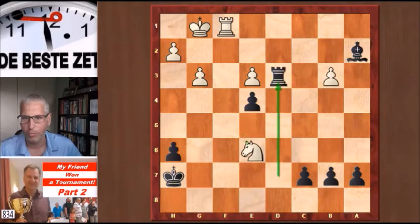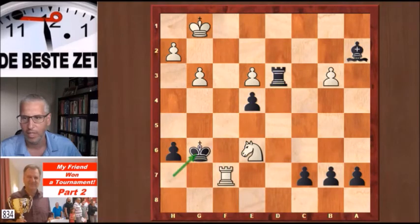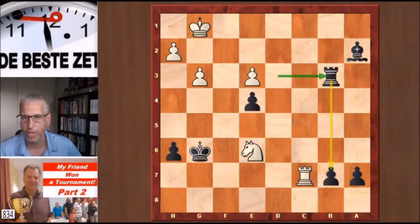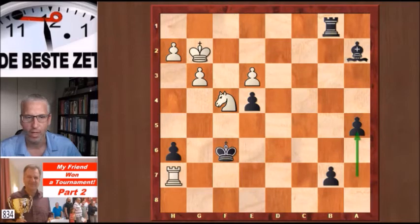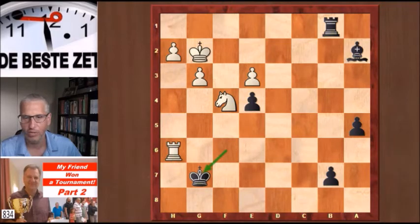Knight e6, rook d3 check, king g6, and white takes on c7. Black takes on b3, protecting the b7 pawn. Knight f4 check, king f6, rook h7 — attacking the h-pawn. Hans gave a check, king g2, and a5 on move 38. Past pawns must be pushed, also at international master and grandmaster level. Okotnik took on h6 with check, king g7, and he saved his rook. Rook d6, a5, a4 — move 40. Both players had reached the time control and now received 30 minutes additional time for the remainder of the game. Black has a winning position.